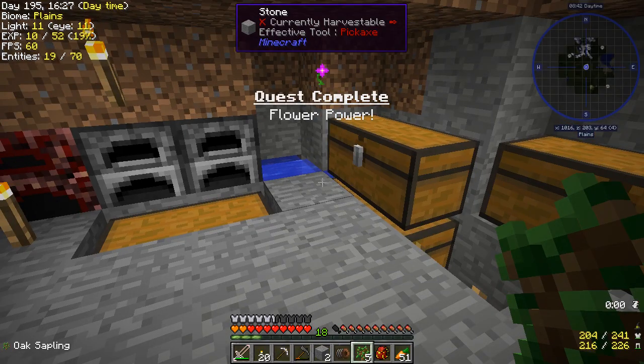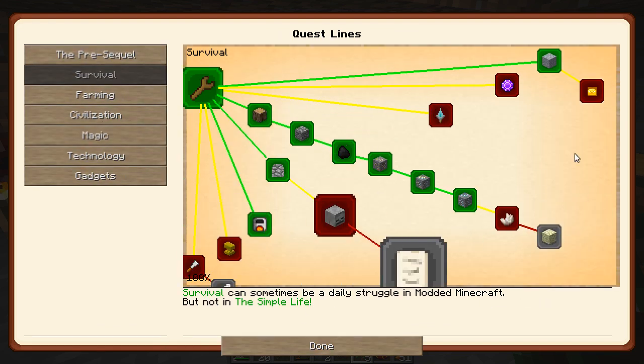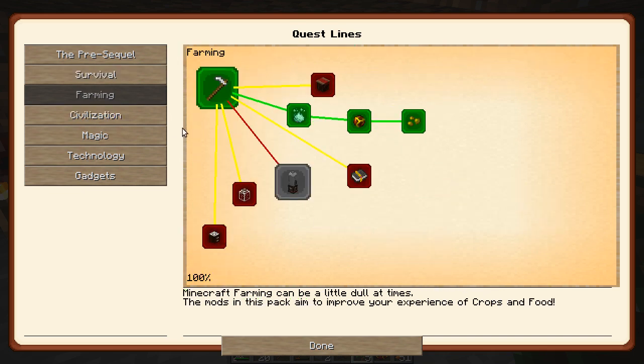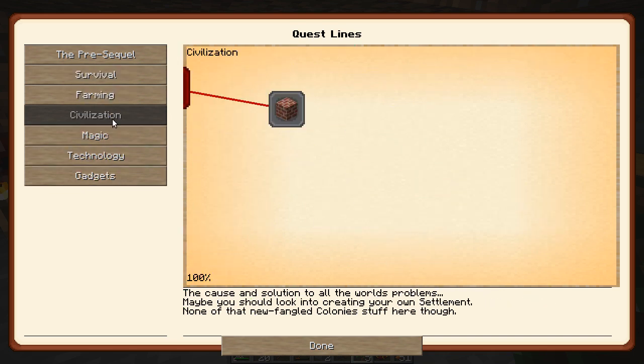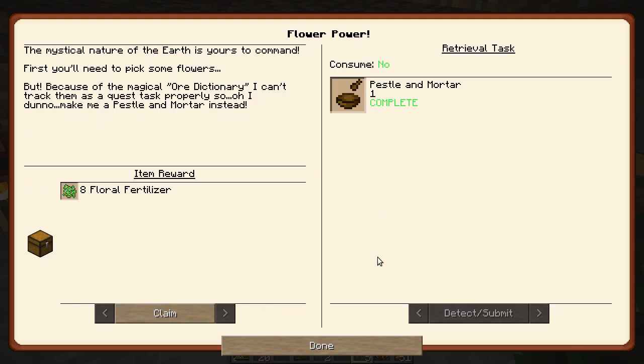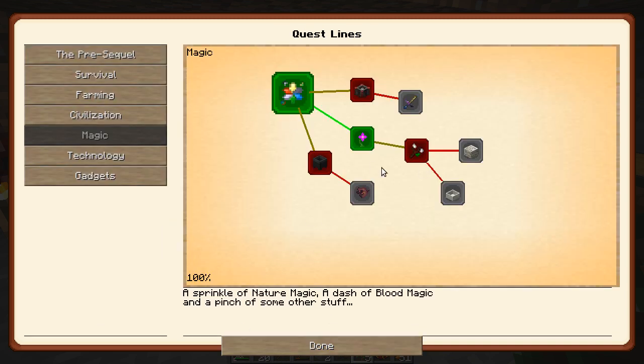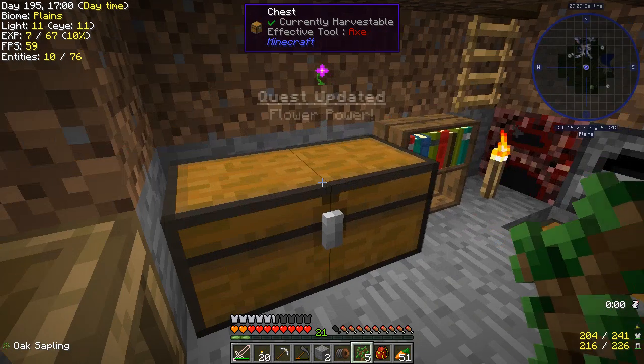Flower power quest complete! Let's check what we get for that. Flower power complete — Survival, Farming, Magic. Eight floral fertilizer — I'll take it. Thank you very much. Plus five experience. I like it a lot.